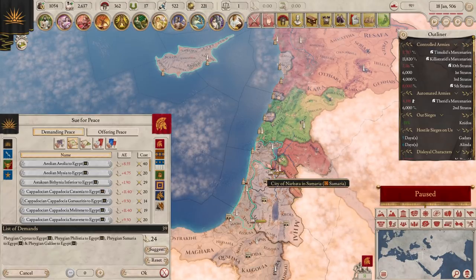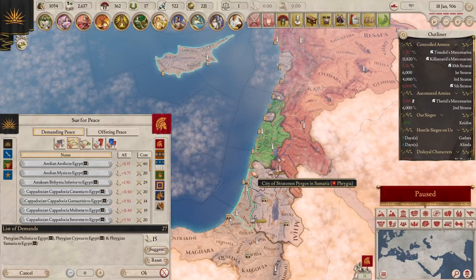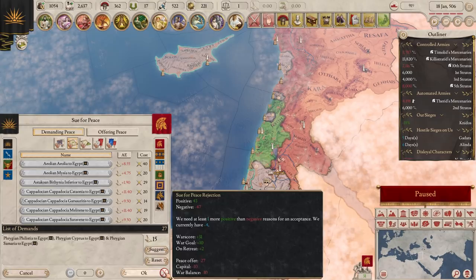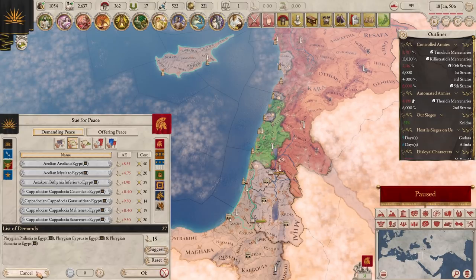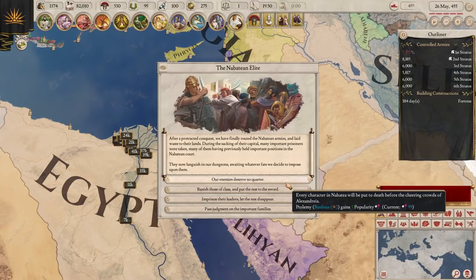To end a war, you need to make a peace treaty. In a peace treaty, you can demand individual cities, entire provinces, or turn the enemy into a vassal. To be able to conquer a province, you need to control its capital city. If you fully annex a country, you get to choose what happens to its families. If you're short on skilled characters, it's worth taking some of the larger families in. Otherwise, pick the option that helps you the most.